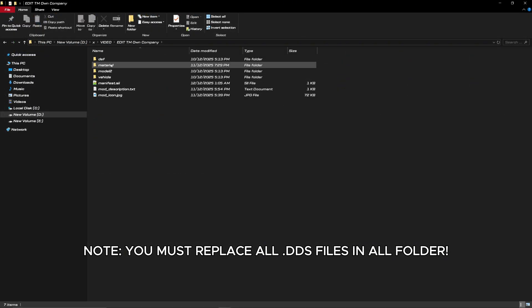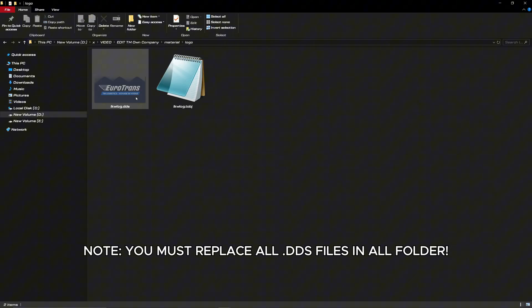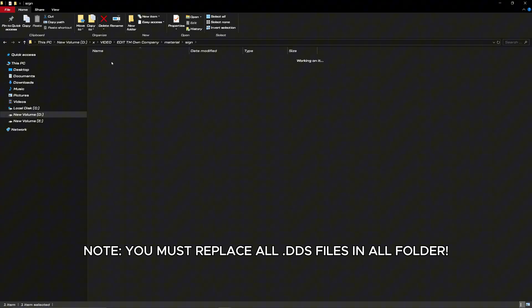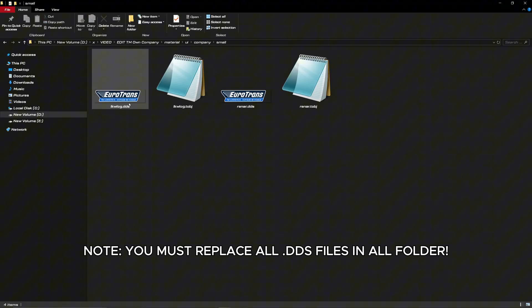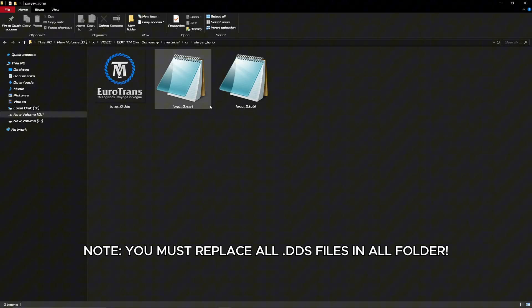Now let's look at the design files. Inside these folders, you'll find .dds files that you can replace. I'm assuming you already have your own logo or design ready. I won't be teaching graphic design here, you'll need to use your own creativity for that. Open these .dds files using paint.net.